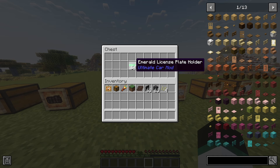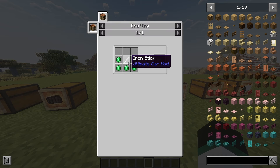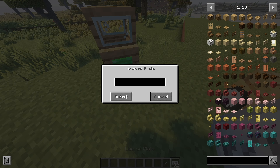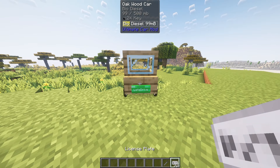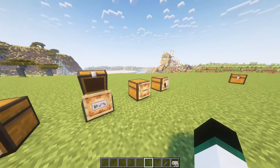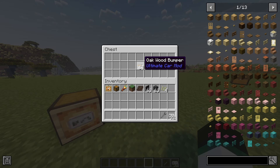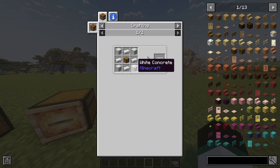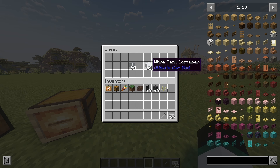The following parts are optional. With the license plate holder you are able to mount a license plate with custom text to your car. A license plate can be written on by right clicking it. You can apply a license plate to a car by sneak and right clicking the plate onto the car — note that this requires a license plate holder on the car. The bumper can be added to all wooden cars but is only cosmetic. Transporters can have either a container that extends your car's inventory, or a tank container that holds up to 64,000 millibuckets of fluid.